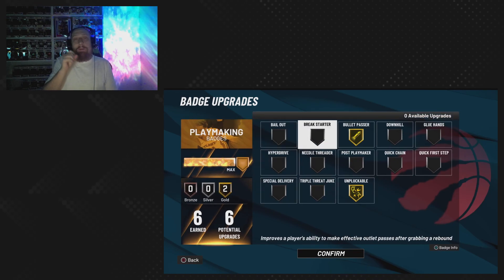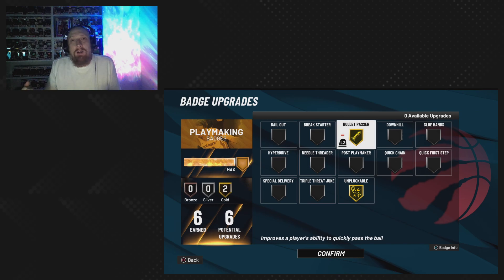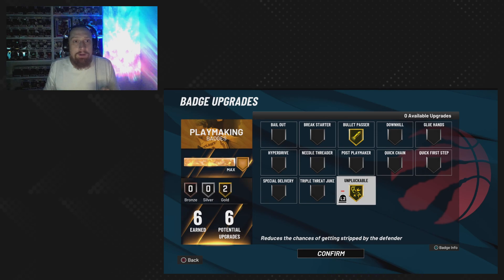Playmaking — we get six playmaking. Let's get bullet passer going on gold. That will allow you to get that ball out, zip it out to the three-point line whether you have the ball in the high post or even if for some reason you're running a point — we're not going to discriminate.